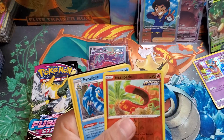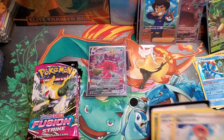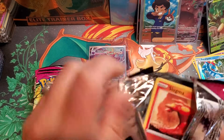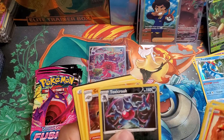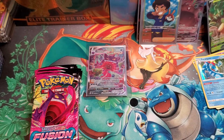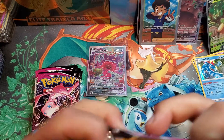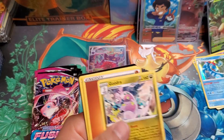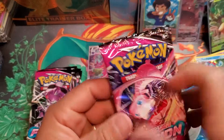Going to fly through these real quick. Very nice holo Feraligatr — another one of my top 10 Pokémon. Can we pull a rainbow rare still out of this incredible booster box? Slugma, Toxicroak, reverse holo — very nice artwork — and a Golem. Didn't know Golem was in this set. A few more packs to go. Manky, reverse holo Pom-Pom Oricorio, and a Goodra non-holo rare. On to that Mew pack art.